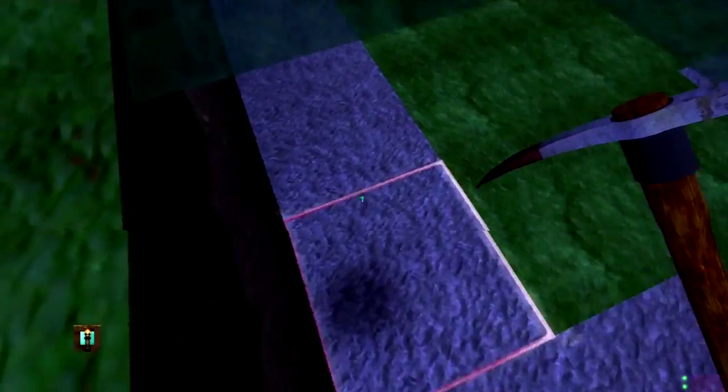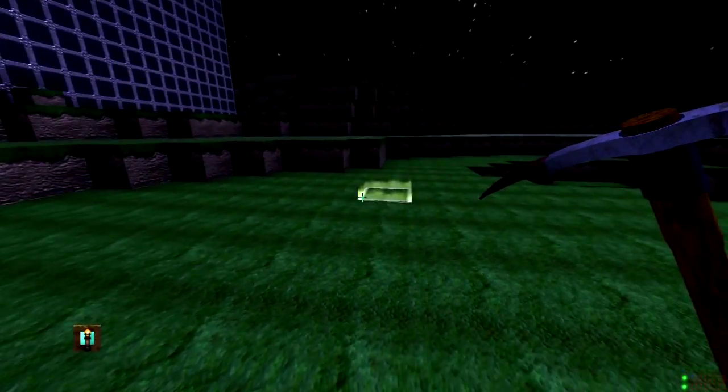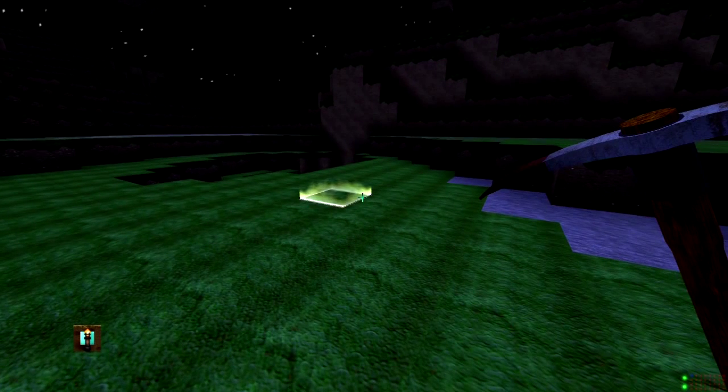It's a bit glitchy because if I take out two blocks it's not like in there — it is here and not there. So what's next? I shall do spawning.